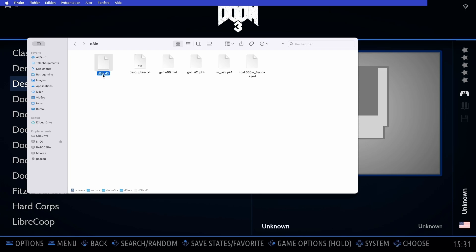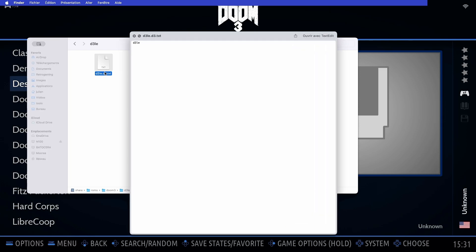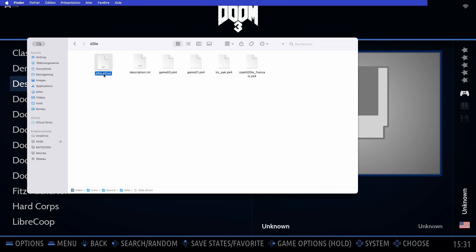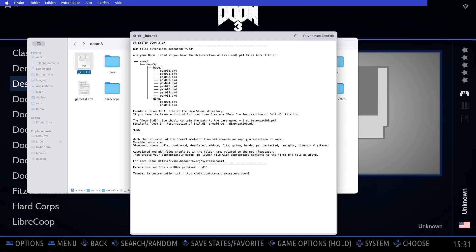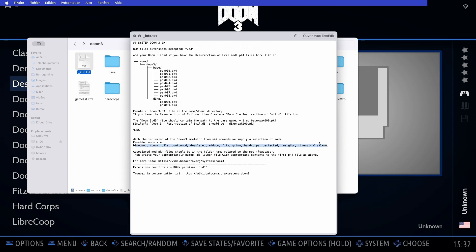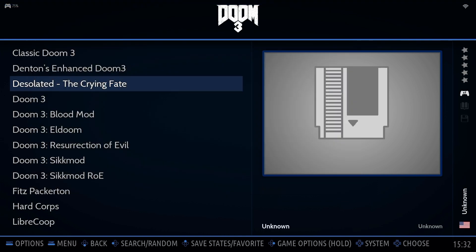Once you've got the files in place, you need to create a launcher so that Emulation Station recognizes the mod. Just like with most other systems in BadoSierra, you'll make a new file with the .d3 extension. You can name this file whatever you like, but inside it must specify the folder name of the mod you want to launch. If you're unsure about the exact mod name, check either the text info file in the ROMs folder or the official Doom 3 Mods page. Once you've saved your new launcher, you're ready to fire up these amazing mods right from Emulation Station.